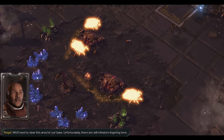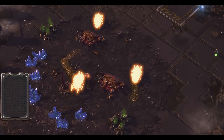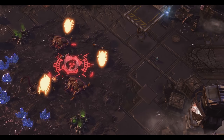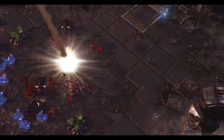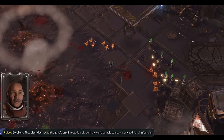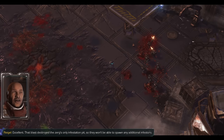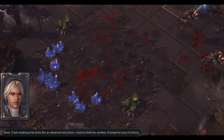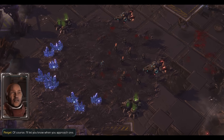We'll need to clear this area for our base. Unfortunately there are still infestors lingering here. Not for long. The Super Bright Ones is a glitch in the current patch, so just ignore it — they're irradiated. That blast destroyed the Zerg's only infestation pit, so they won't be able to spawn any additional infestors. Track anything that looks like an advanced structure. I need to limit the number of powerful Zerg I'm facing. I'll let you know when you approach one.